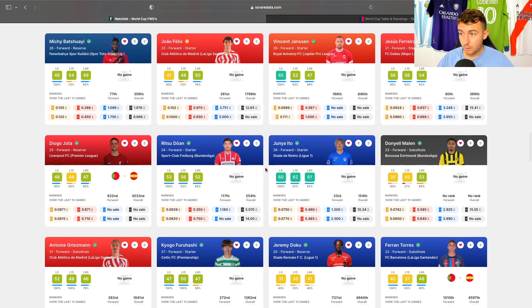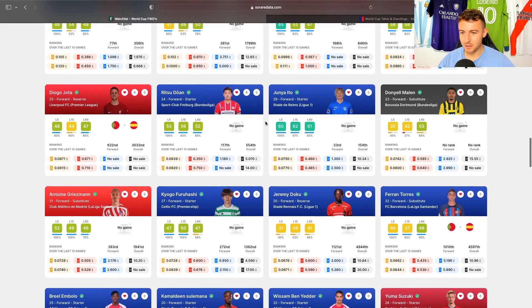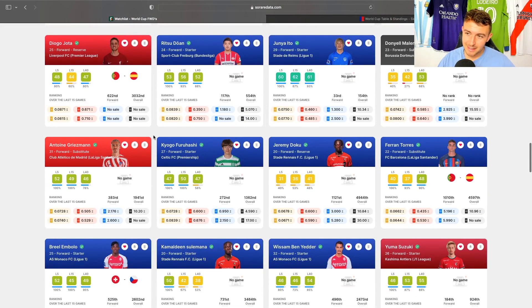Jota — decent option. Ritsu Doan and Ito for Japan — if you think they're going to score a few goals and get assists at the World Cup, they could be decent options. Donial Mylan — again, Dutch. They have so many forward options. Griezmann — I don't know if I'd be touching that personally, but he always seems to play well for France. Mitoma — similarly a Japanese option that could score goals.